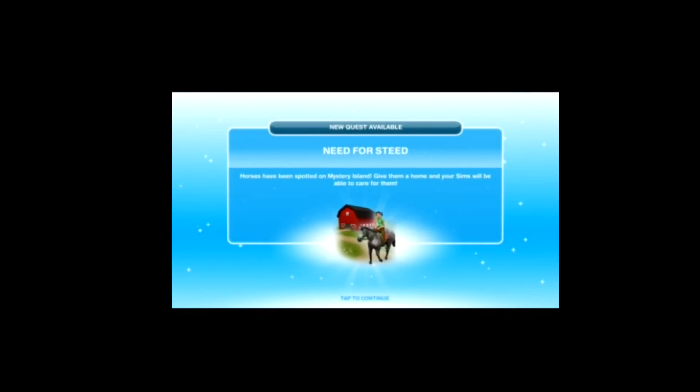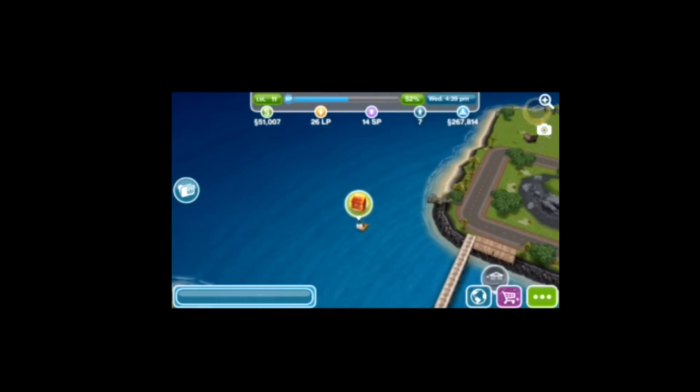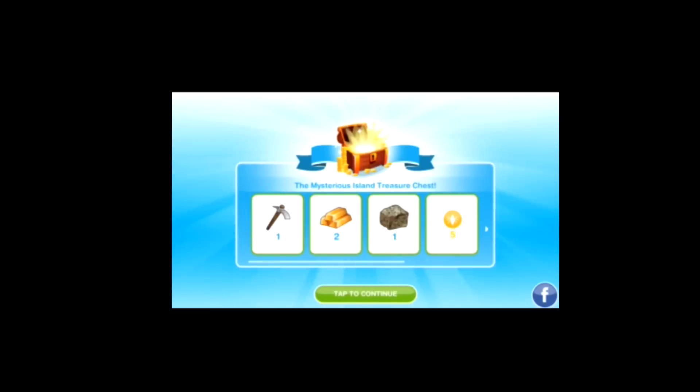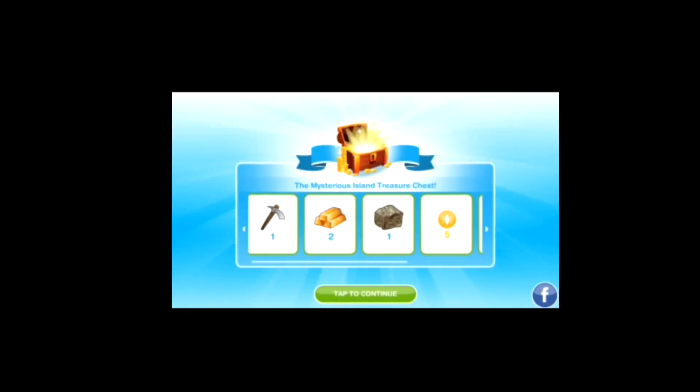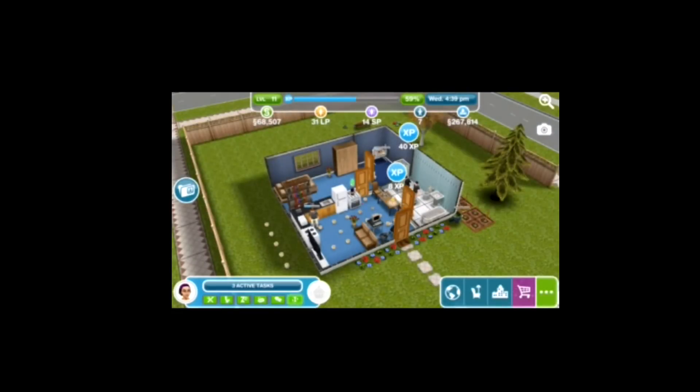We are now done, and we completed it within the two-day time period, so we can open the treasure chest. We've unlocked the Need for Steed set of goals — seven days, which is a long time, so that might be hard work with lots of different things. From the treasure chest we get some bits and bobs — money, XP, and lifestyle points — so it was quite a good thing to collect, and you shouldn't have any problem doing it in that time frame.